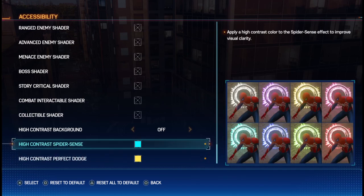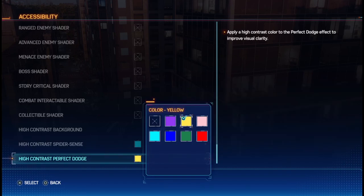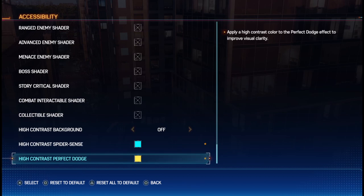People always ask me how my Spider-Sense was bright yellow in my Miles Morales videos, and here is how. Insomniac has improved things so now you get your choice of bright colors, and they've also added a separate option for the perfect dodge warning too. There is no best option here, just whatever works with your own vision or preference. They're great for making things look cooler but mainly for improving the visibility of incoming attacks. You'll see in the rest of the video that I usually play with cyan high contrast Spider-Sense and a yellow high contrast perfect dodge.